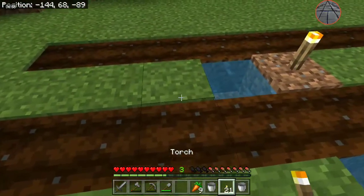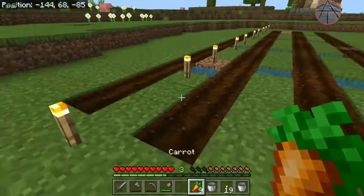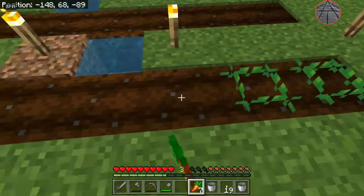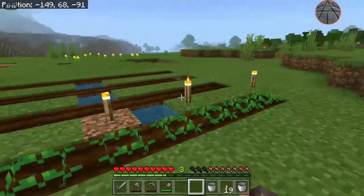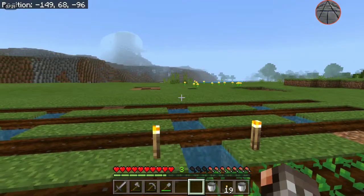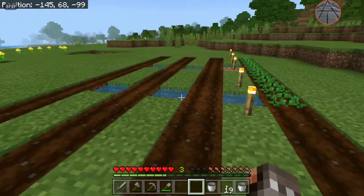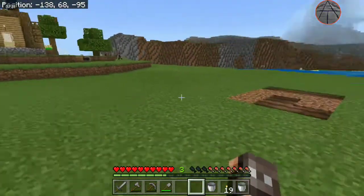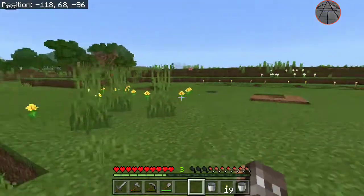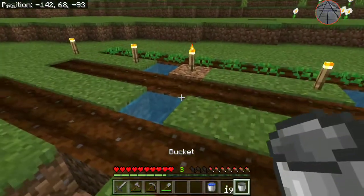I'll finish fixing that off camera. So you take your crop of choice — carrots, potatoes, wheat, beetroot, melons, or pumpkins — and just strafe left, right, forward, or backward depending on where you're planting, and just plant them in. Eventually you'll fill up your whole farm and then you can start to harvest massive yields of crops. In later episodes we will expand upon this.